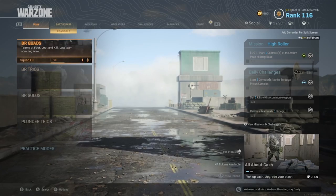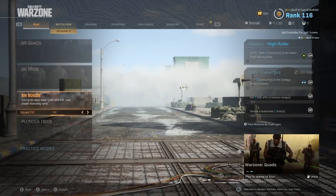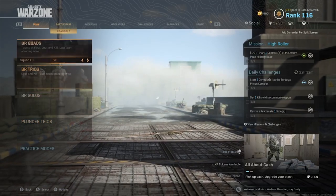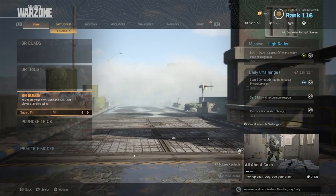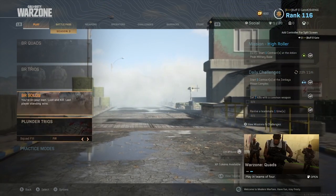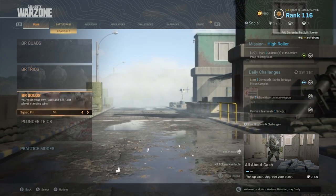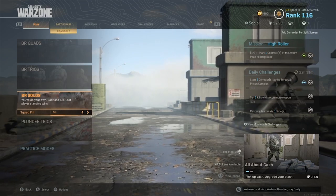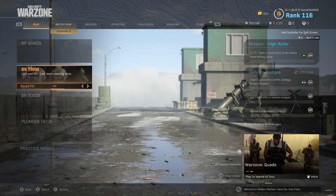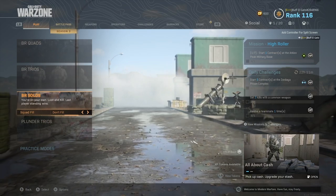Back at the main menu — they've got a nice goldish yellow look. We have quads, trios, and solos. We did not get duos. Going to practice modes — solos was listed differently before under play modes, and now the squad fill options are here, which is a bit odd. There's even a 'don't fill' option under solos, which is really weird.